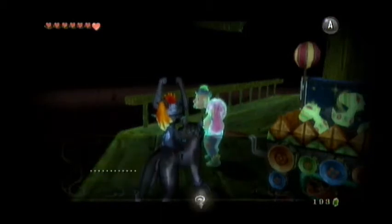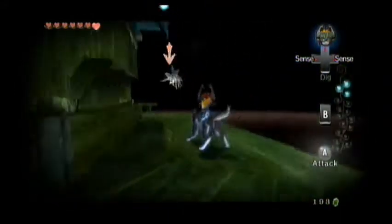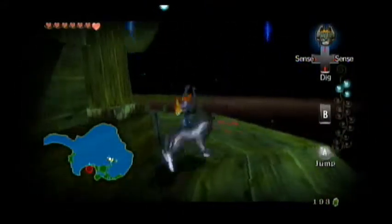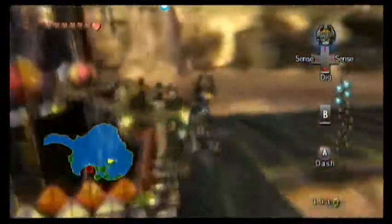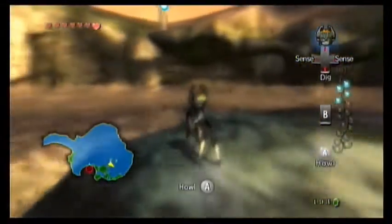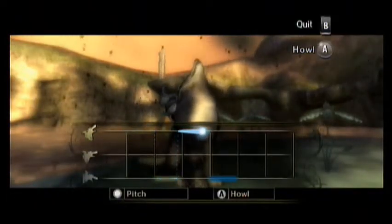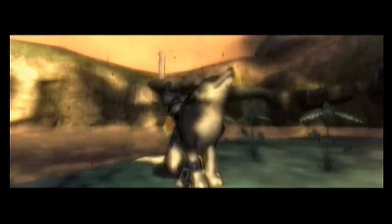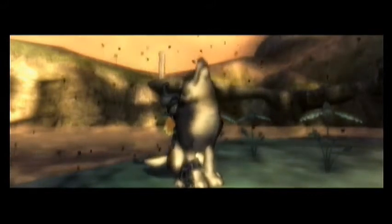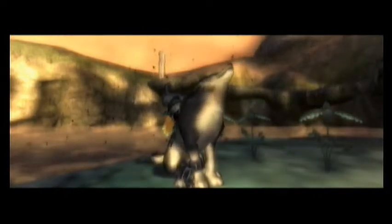Here's our next bug — this one's annoying because if it falls in the lake it takes forever to get the Tear of Light. We've got all the ones down here, which is good. There's some whistlegrass right here so we can blow the hawk song. We're going to blow the song and get the bird back.